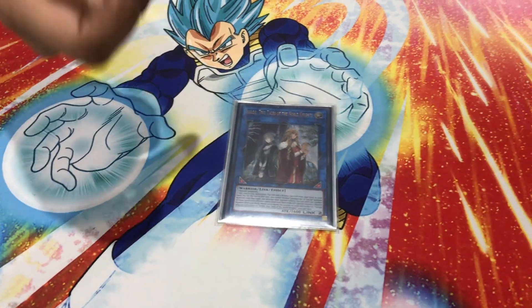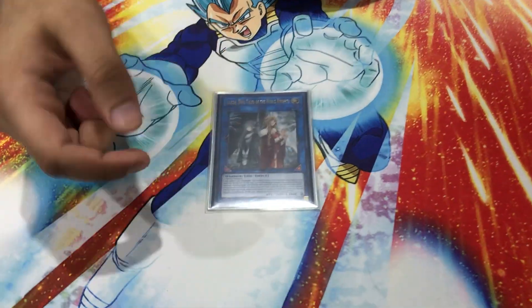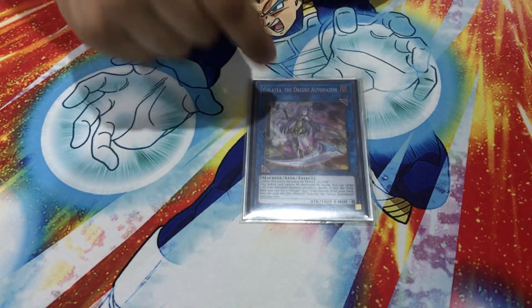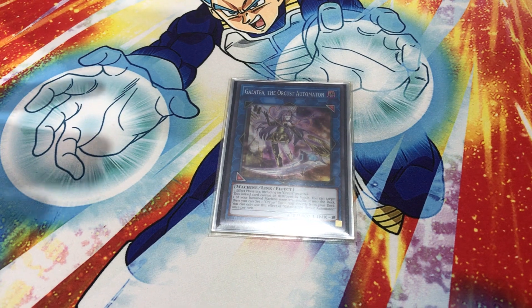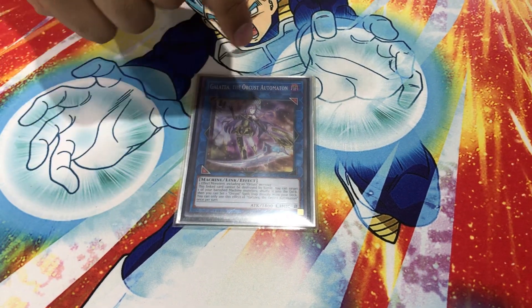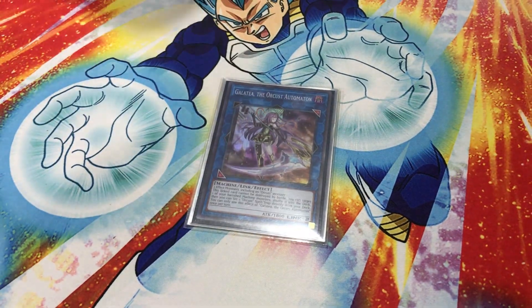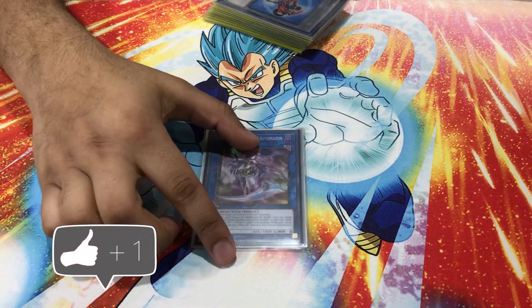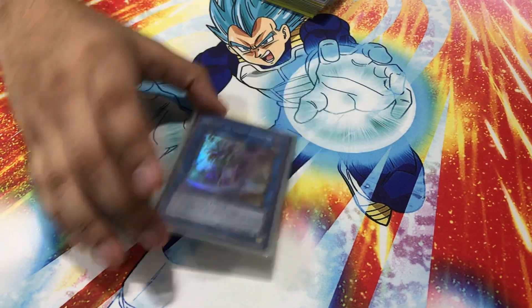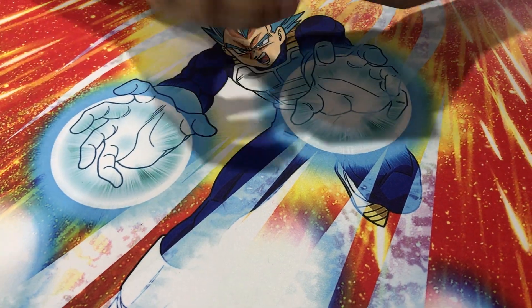Of course I'm playing the best link two to ever exist behind Electromite — Orcust Crescendo. She just does it all; opening this card lets you get into so many plays. Top three link twos: Orcust Knightmare, Electromite, then Galatea. Galatea is going to be insane because if you open any of the Orcust spell cards you just search Climax and win the duel. She's literally a Reinforcement of the Army or a Rota. She also helps you combo with Rusty and, being a dark link two, she can't be destroyed by battle while linked.